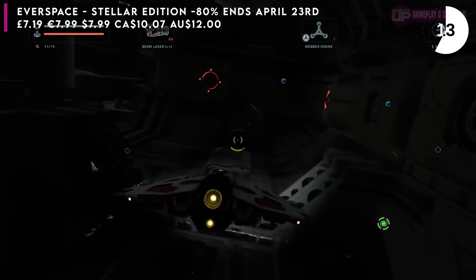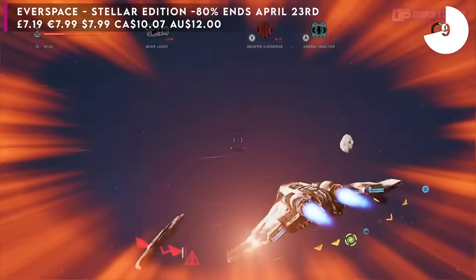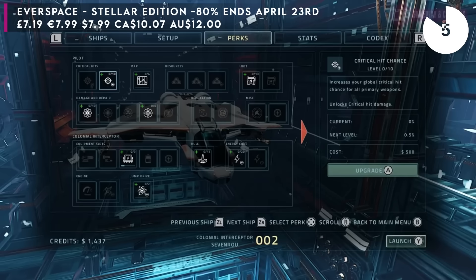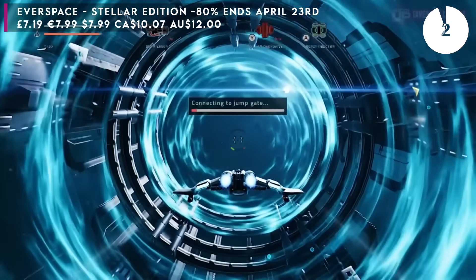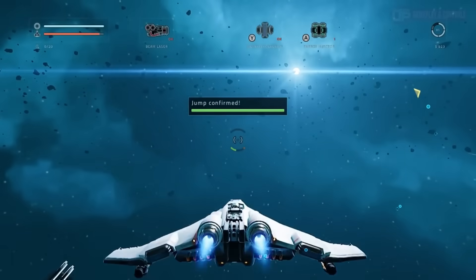You also unlock different ships — there's a later one that's basically a cloaked ship, so you can stealth and go invisible. It's brilliant. The controls need a bit of tweaking; we've got a full review so you can check out the tweaks I made. But yeah, the cheapest it's ever been — 80% off. That sale goes on until April the 23rd.